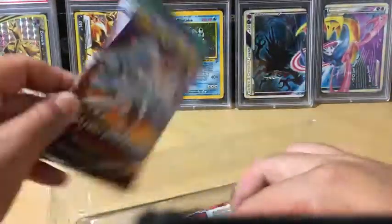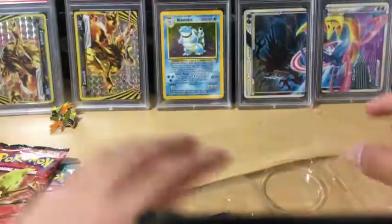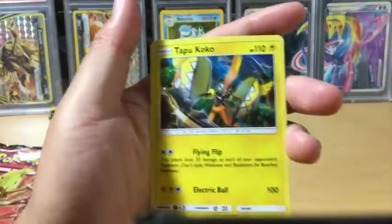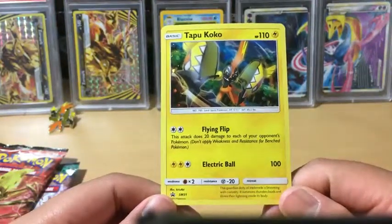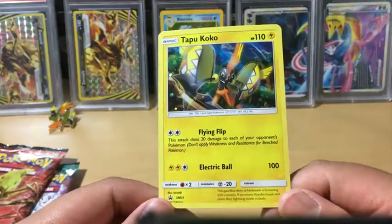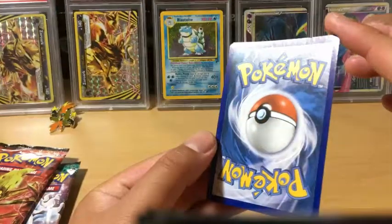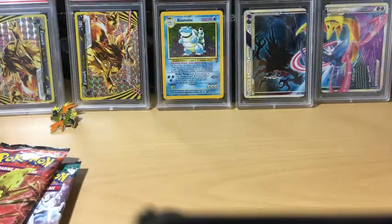Okay, so we do have Sun and Moon Guardians Rising, and it is Steam Siege — what a coincidence. And here's the Tapu Koko — very nice — with Flying Flip, which for a double Colorless Energy does 20 damage to each of your opponent's Pokémon. Very nice. The back looks really immaculate, I must say. I'm going to get a sleeve for this because it looks grade-worthy.